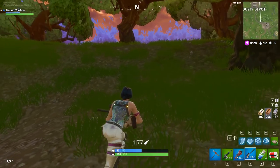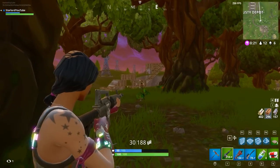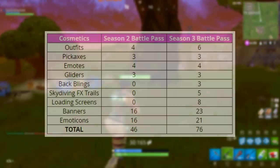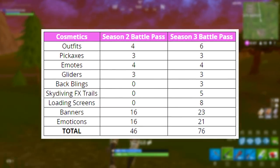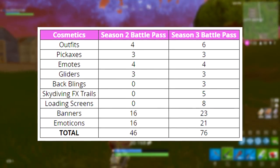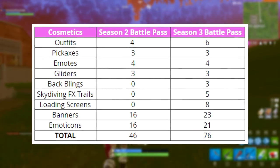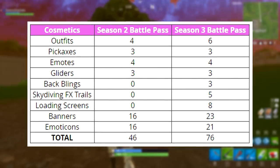So what's the difference about the Season 3 battle pass? Well, there are now 30 more tiers — 100 in total — and with more tiers comes more loot. As you can see in this chart, the new Season 3 battle pass will let you unlock six outfits, three pickaxes, four emotes, three gliders, back blings (which is new), three skydiving FX trails, five loading screens, eight banners, and 23 emoticons. In total there are 76 unlocks. I will definitely have videos on the back blings and the skydiving FX trails, so please stay tuned.